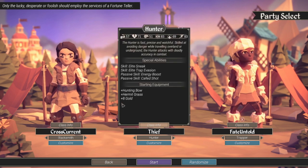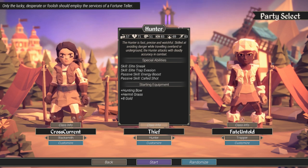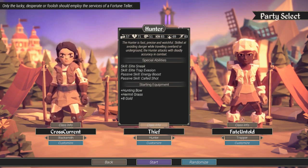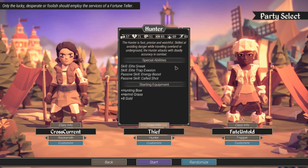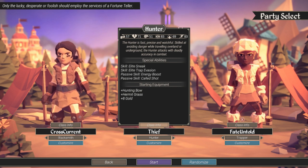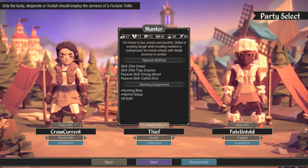The Hunter is basically like your assassin slash archer — the guy who shoots arrows really fast, is easy to hit with, but doesn't have a lot of health or damage. With the Hunter, you want to dodge and make sure you're not missing. Penetration would be amazing so you can go through their armor. The Elite Sneak ability allows you to sneak past enemies very easily, as well as possibly ambush enemies. If you do an ambush and fail, they will attack before you. If you succeed, you attack before them. Elite Trap Evasion allows you to evade traps better.